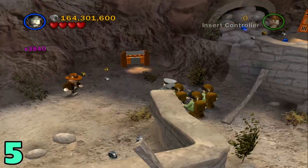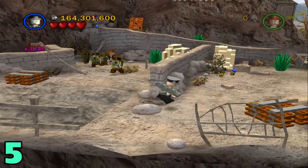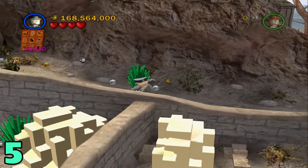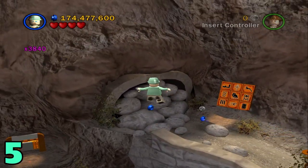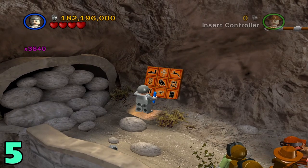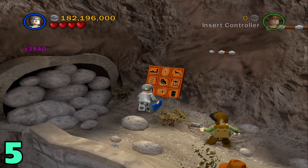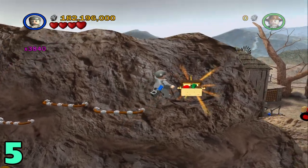For artifact number five, you just want to hop down from there and make your way around these walls. Once you're through it, head around this little corner and then back up this hill, and then switch to a character with a book to do this little puzzle. Once you do that, a little railing will appear here. Just jump up and go across them, and the artifact will be right up top.